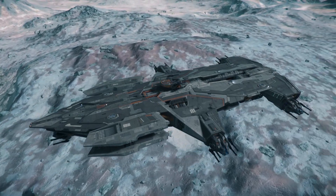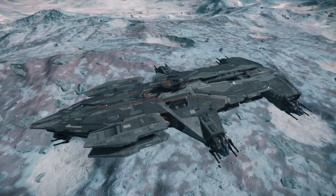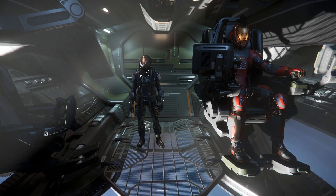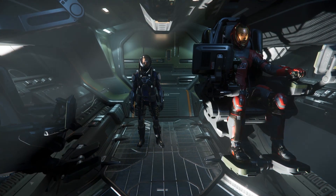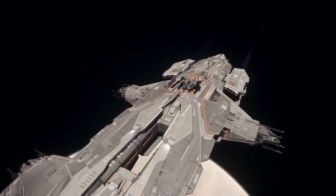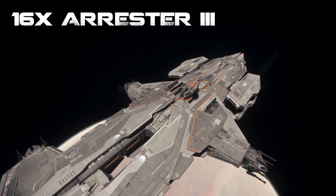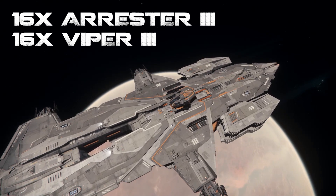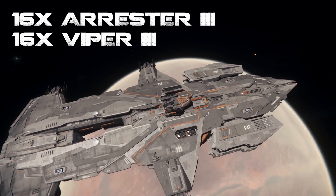The Hammerhead is a unique ship within Star Citizen where weapons are concerned. The pilot has no forward guns to control and only has access to a complement of missile racks. These racks house a devastating 16 size 3 Arrester 3 missiles and 16 size 3 Viper 3 missiles. Combined, these can do a total of 52,000 damage.